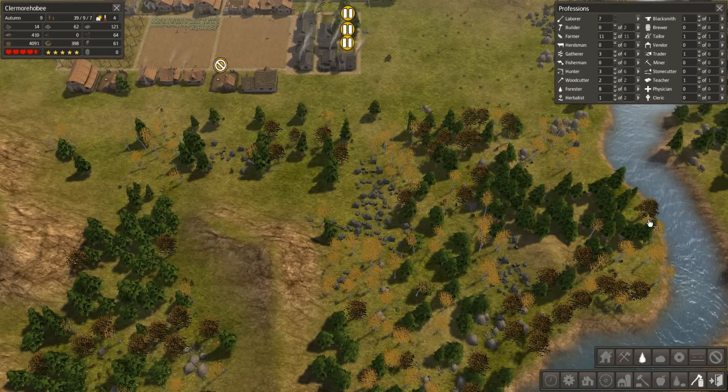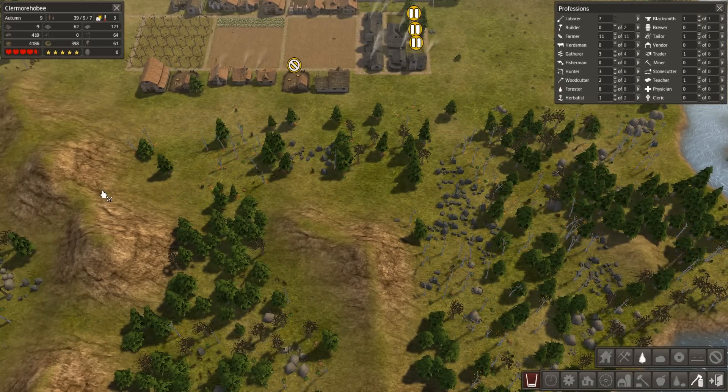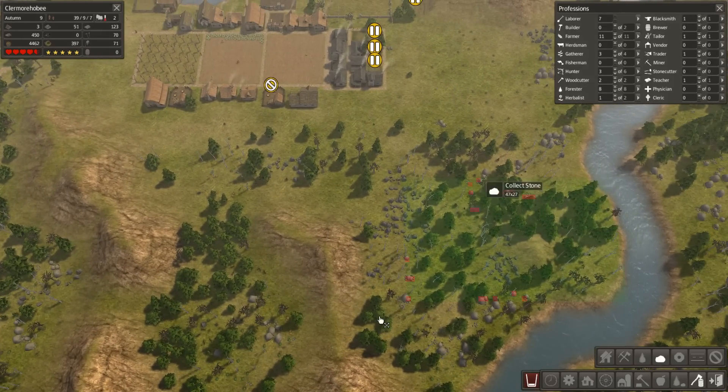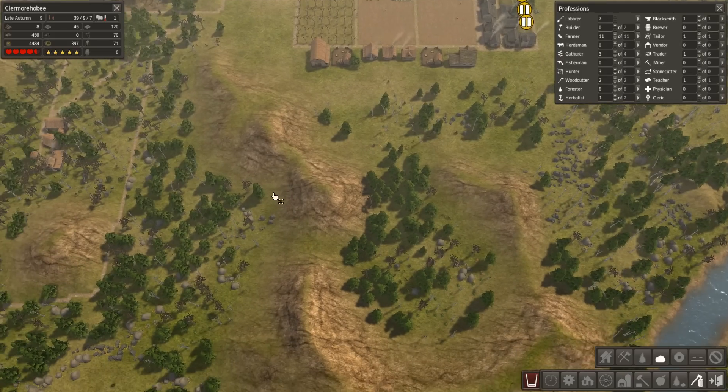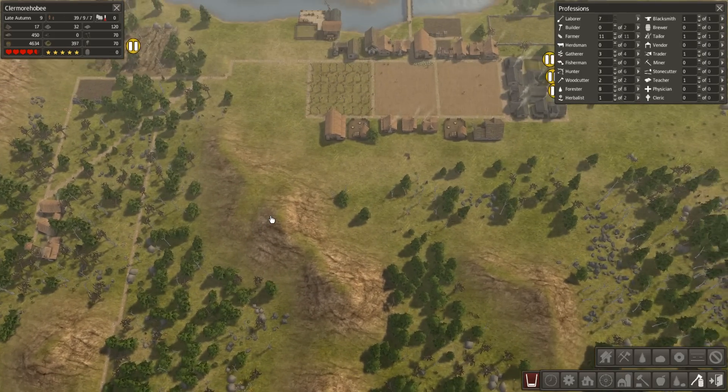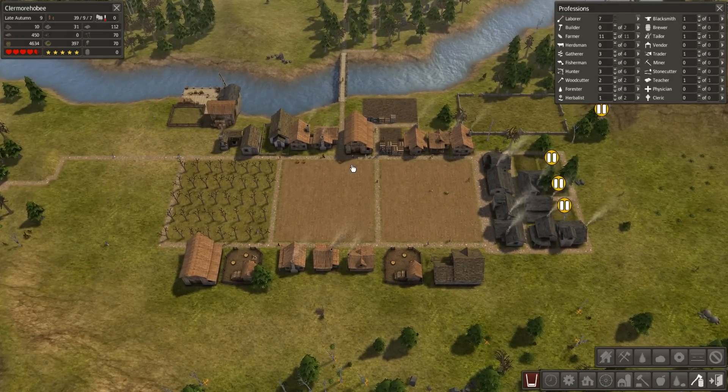I'm going to go ahead and gather some of these trees. There's also a bunch of iron here, but I don't currently need iron - I need stone. So let's try to get a bit more stone down here. Heard that Temple Pilots actually has some pretty good stone, and that should take me a long time - maybe all winter actually.